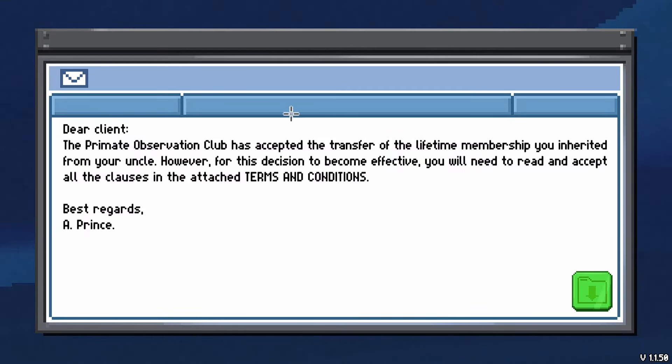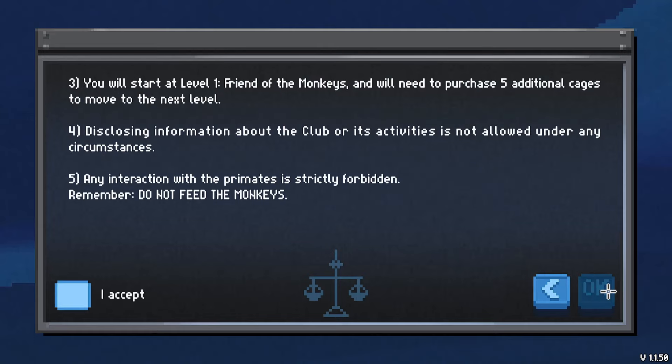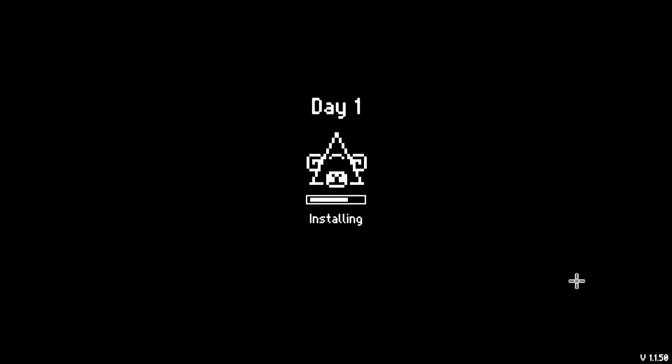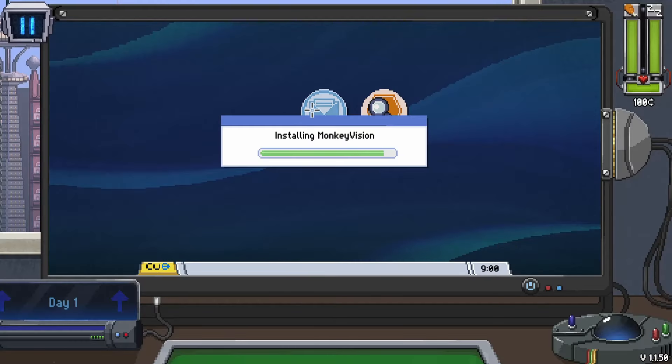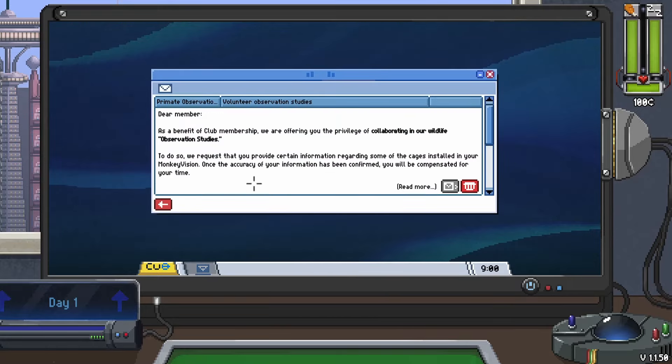Same as the first game, we get an invitation to the Primate Observation Club. We have some terms and conditions. We can't uninstall - rule number one. We have to purchase a certain number of cages, which are actually the cameras, every five days. We start at level one, we can't tell people about it. It's exclusive and we cannot interact with the primates. Remember: do not feed the monkeys. I can agree to that.